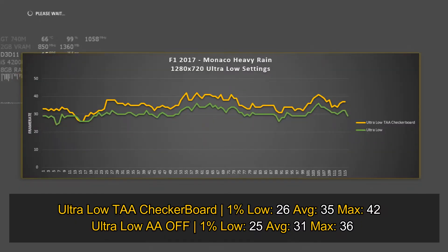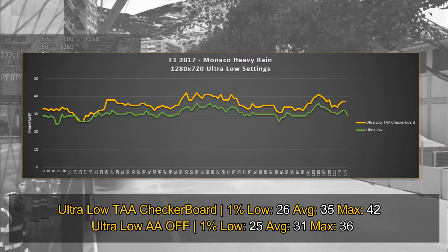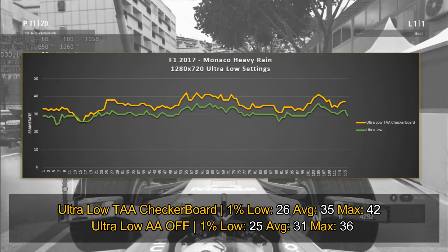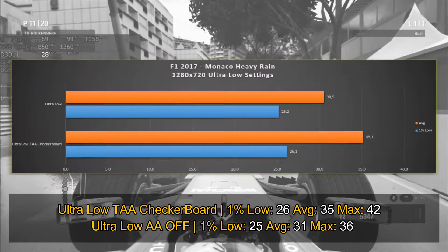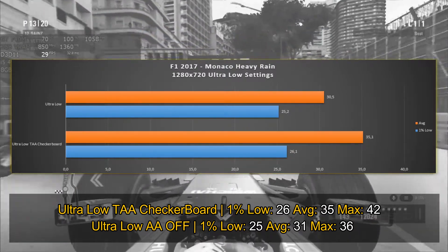With Checkerboard what we got was an average of 35fps, with the minimums around 26. And without Checkerboard or any anti-aliasing at all, what we got was an average of 31, with a low framerate of 25. So yes, if we use anti-aliasing as TAA Checkerboard, you are going to get an increase in performance.